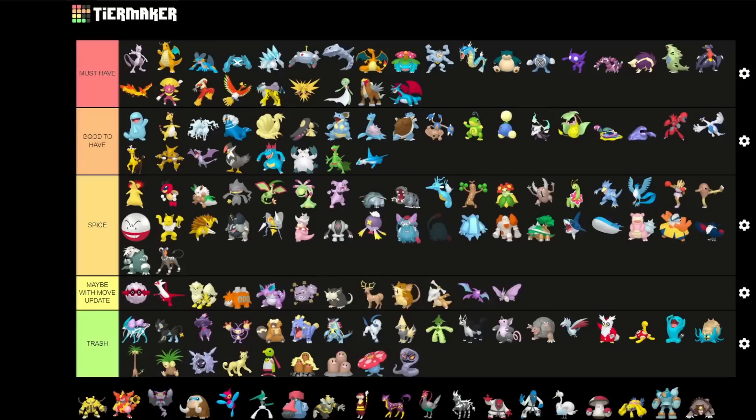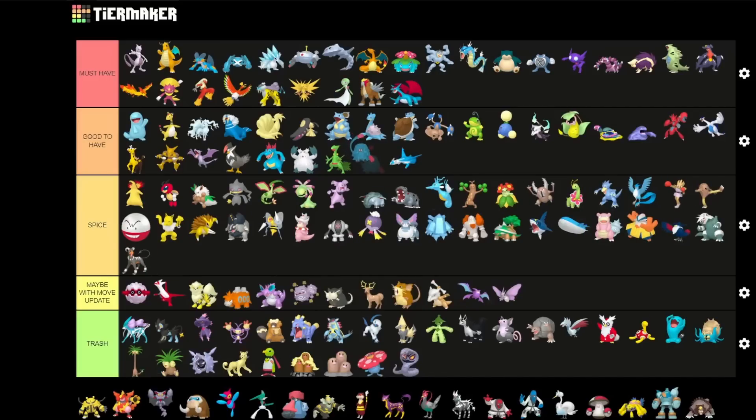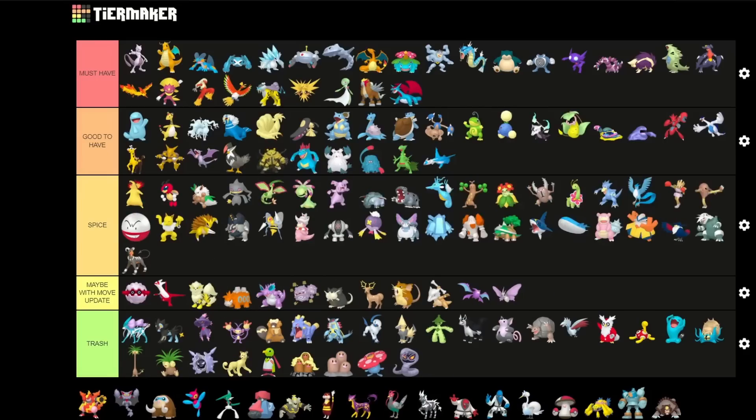Tangrowth interestingly enough — which I didn't know before — is one of the best Grass type attackers, a little bit better even than Sceptile. It's a really good Grass type attacker as a Shadow and could be cool eventually if it gets a move update for PvP as well. Electivire I also have to put really high up — a lot of people interested in PvP might be a little surprised, but it does have some Spice potential in all leagues for PvP. For PvE though it is one of the strongest Electric type attackers, so for Raids this Pokemon is amazing.